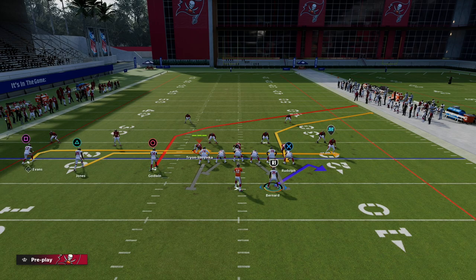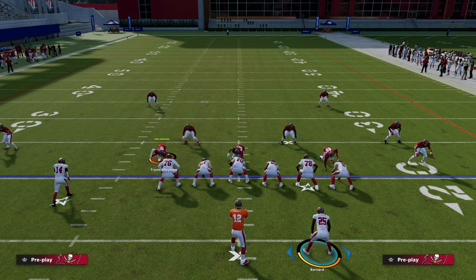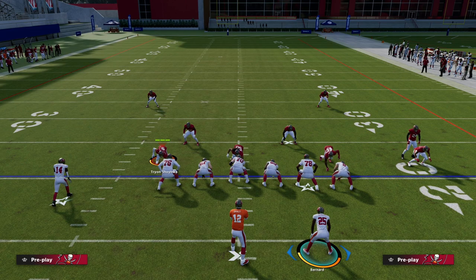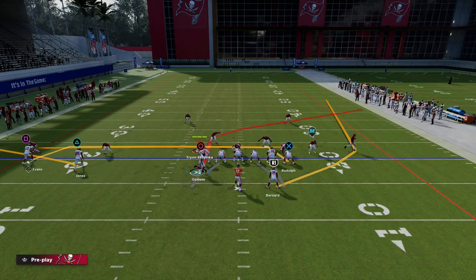So how are we going to set this play up? I want to show you a really good concept against zone. I'm going to start with DB Fire 2. So let's say they're in a zone blitz - what you want to do is spread the zones out so that we can quick pass in between them.